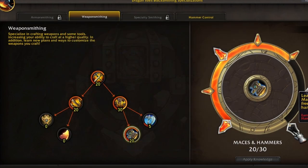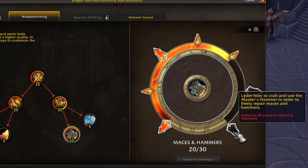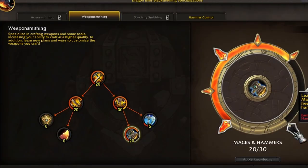Finally, down at the bottom there's an unlock to learn how to craft using the Master's Hammer in order to freely repair Maces and Hammers. This one's fine, but it doesn't really go into my strategy of just trying to get as much skill as possible.